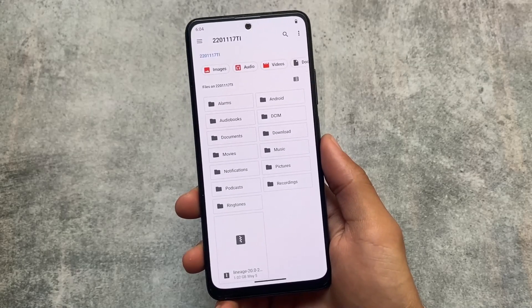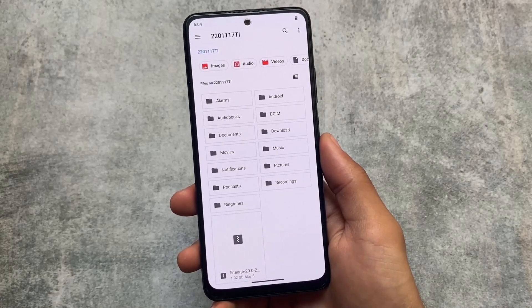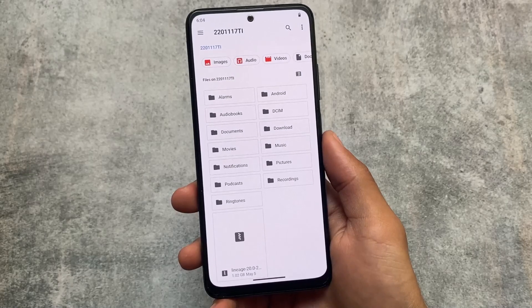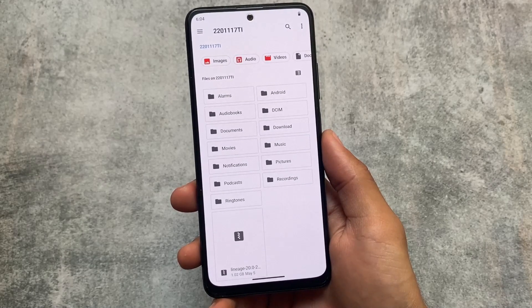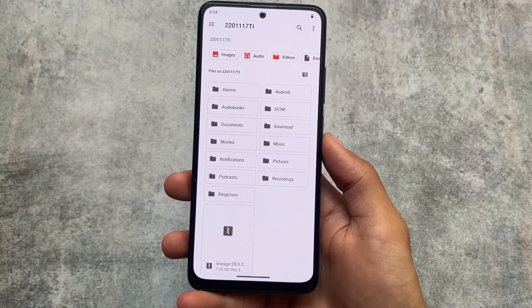One major thing to keep in mind: sometimes a custom ROM doesn't support the dirty flash process. What you can do is find that ROM's community group and check if dirty flash is supported or not. If it is supported, go ahead.